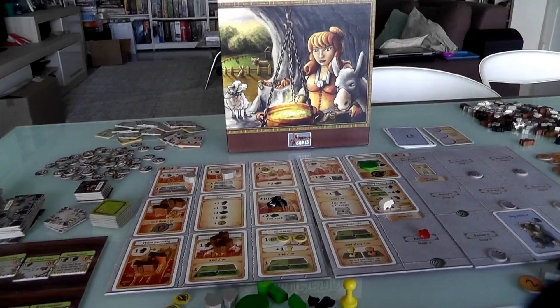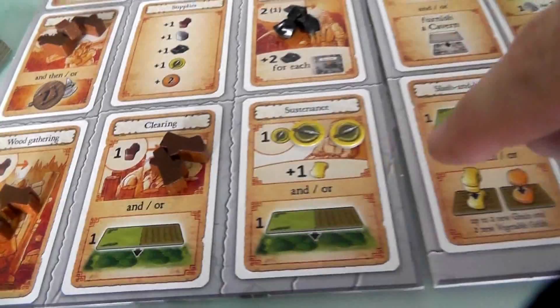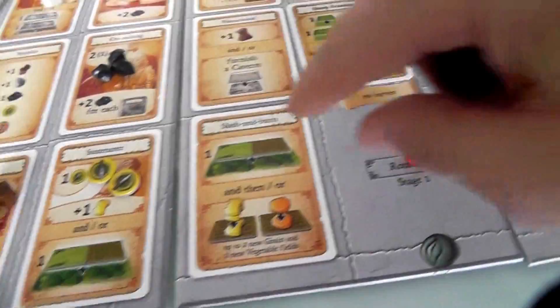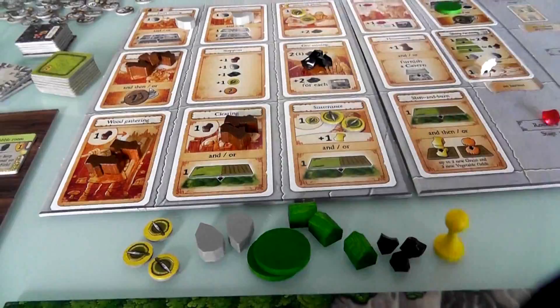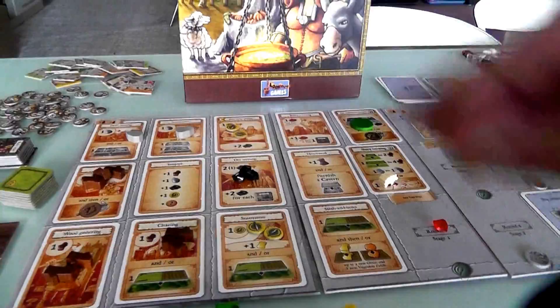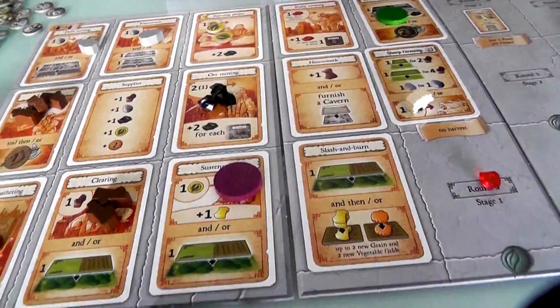The dwellings cost different resources. One costs three wood and three stone with no victory points. Another is four wood and two stone, no victory points. The best one is four wood and three stone and worth three victory points. Jen wants to save up and get some stone — she needs two more stone to build the nice dwelling. Coming to the stone space now gives only one stone each time, so she's going to wait and hope that next round, the stone will have built up more.